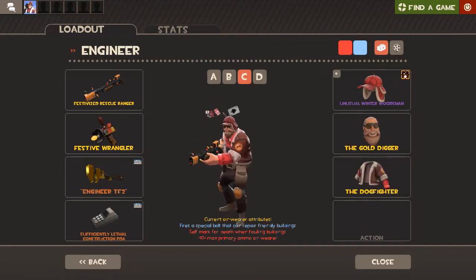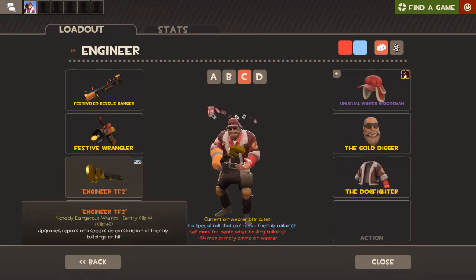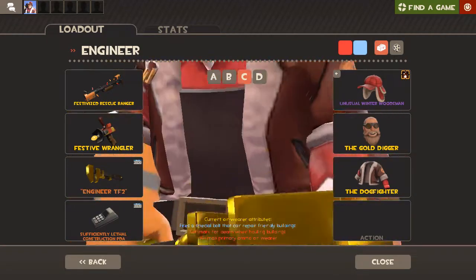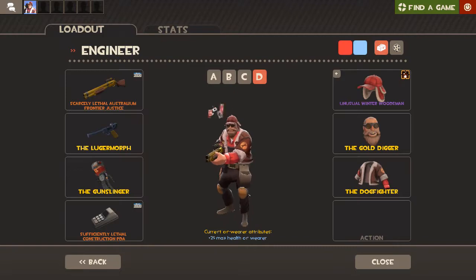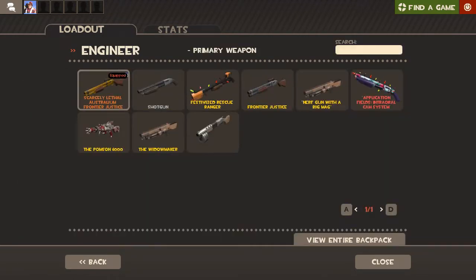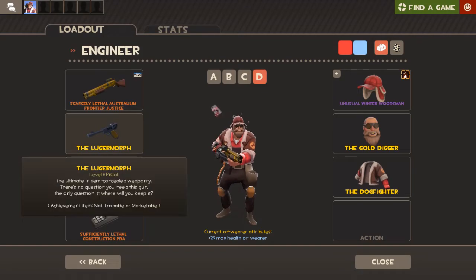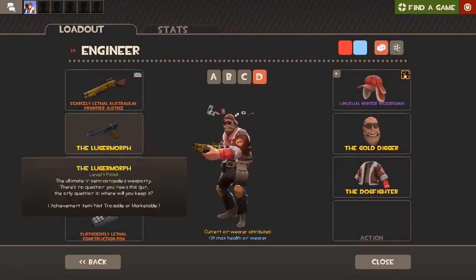Loadout C is for full-on defense — if I want really good building survivability. As I said in my stock wrench video, stock wrench is a perfect balance between speed and survivability, and it's also Australium. Loadout D is my battle Engineer: I run the Frontier Justice because I'm not bad with mini placement, so I can get crits and unload them into people. I use the Pistol for backup damage since the Frontier Justice only has three shots.